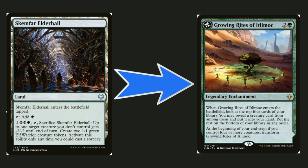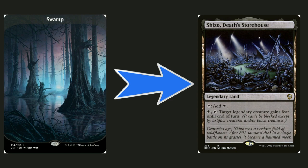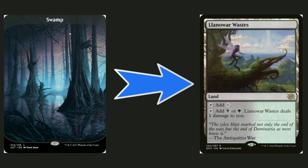Skimfire Elder Hall — I don't care that it enters tapped, nobody can convince me this card is good. I don't know why I added it. Growing Rites of Itlimoc gives you creature card advantage and then eventually flips into a Gaea's Cradle on the other side — that's just way too mana efficient. I'd much rather have a Gaea's Cradle than this card that enters tapped. Also replacing the swamp with Shizo, Death's Storehouse: it taps for black but also gives a creature fear for the turn — give it to Lothrail or one of your big beaters.